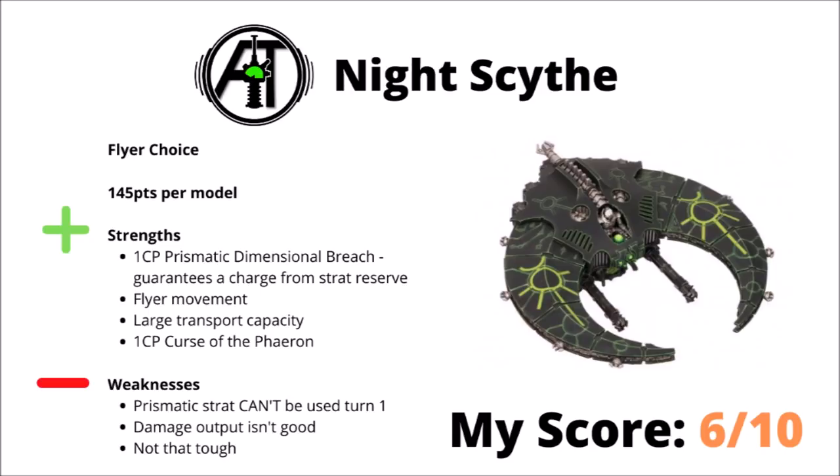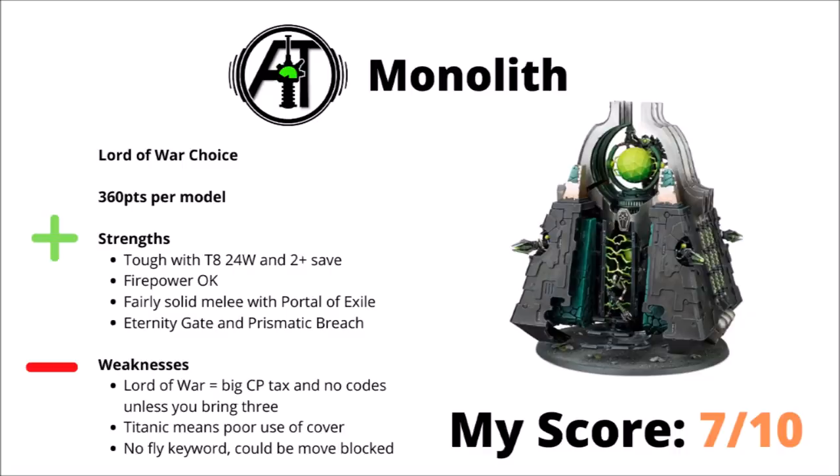Let's talk about the Lord of War choices, and we'll start out with the Monolith, a somewhat recent addition moved over from the Heavy Support. The Monoliths are 360 points per model and are fairly sturdy with Toughness 8, 24 wounds, and a 2+ armour save — they don't have an invul though, so can be a bit susceptible to really high AP weapons. For the points, I'd say the firepower is fairly okay — the Particle Whip is likely to do damage against most things, and you can either take it up for anti-infantry or anti-vehicle purposes depending on what you give the side armaments. Surprisingly, for what looks like a floating portal, it's fairly decent in melee — that Portal of Exile should hoover up at least a fair few infantry in combat with it. Finally, it can act as a bit of a portal for Necron troops, using its Eternity Gate to bring on troops from Strategic Reserve, or using Prismatic Breach again to get some very close charges off.